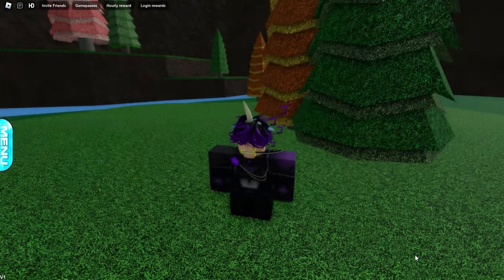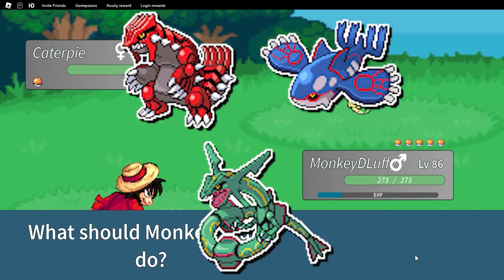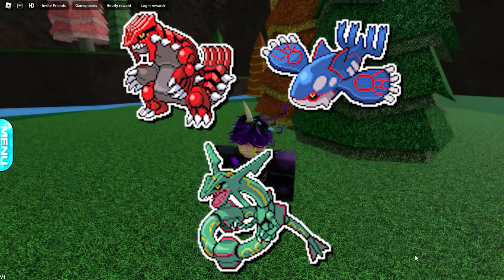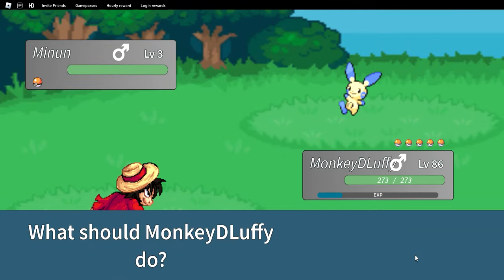Hey YouTube, a lot of people have been asking where you catch Rayquaza, Groudon, and Kyogre in Project Polaro. In this video I'll show you guys how. To catch Groudon and Kyogre, you're going to need to have a Rayquaza in your party, so we should catch Rayquaza first.